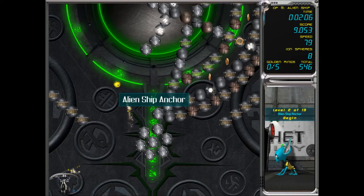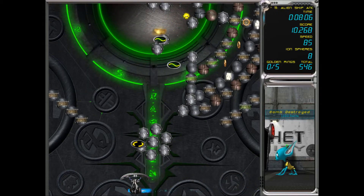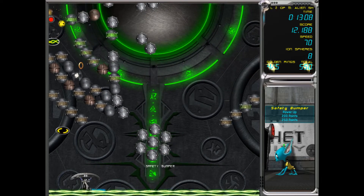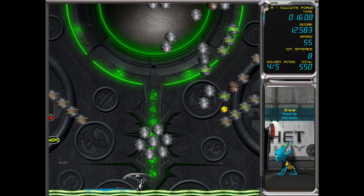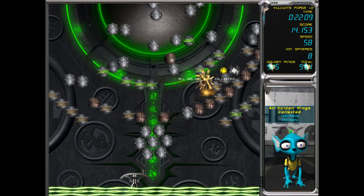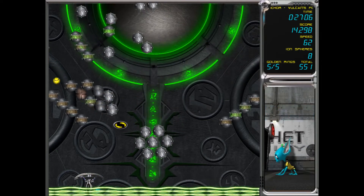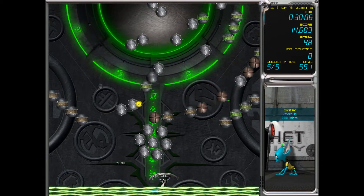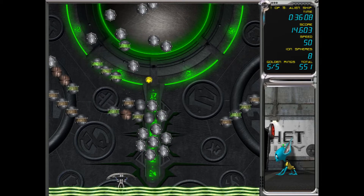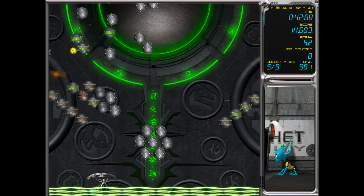Alien ship anchor. We can definitely cheese this level out. We have to do it at the right time. There we go. I think that's how the level's meant to be played — just to get it caught when it's moving. Got all five gold rings and a slow ball. Because when the ball gets stuck, it actually speeds it up. So without those slow balls, our ball would be extremely fast, to the point we won't be able to control it.